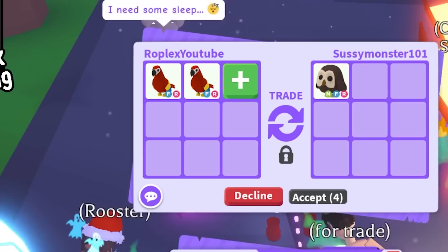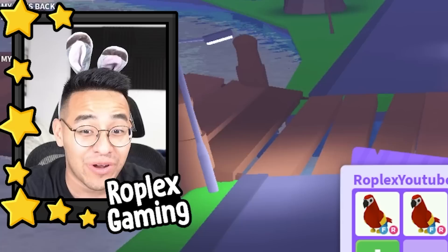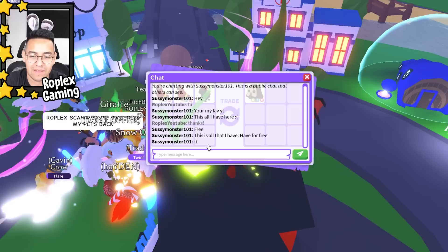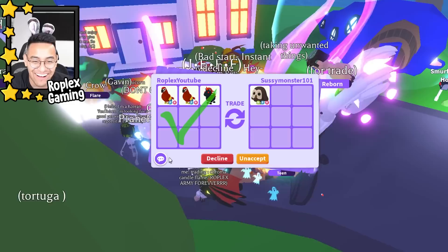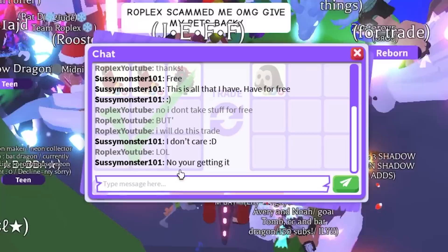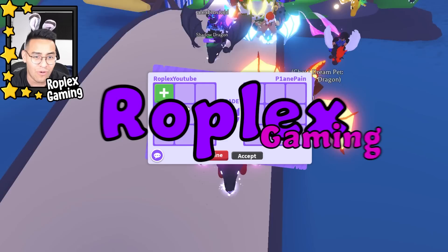Sussy Monster is putting up a neon owl. Let's offer two parrots and an evil unicorn. He says 'free' — there's no way he's gonna give me that for free. If he wants to trade I'll do it, but I'm not gonna take it for free. I don't take free pets ever. He says 'I don't care' — come on bro, if you're gonna give it to me just do this trade.